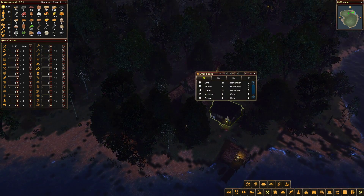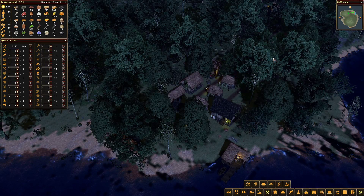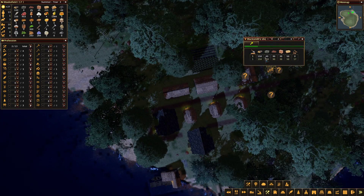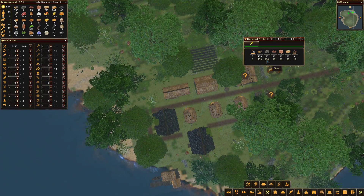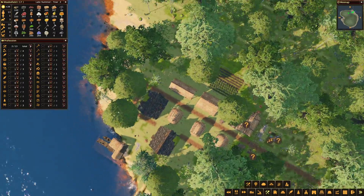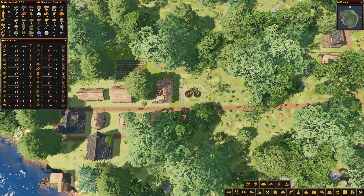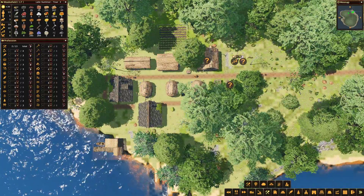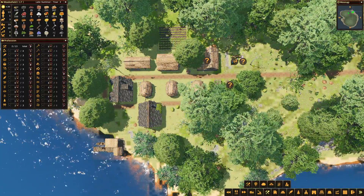I wonder if that needs any repair now - doesn't seem to. So we've got everything we need apart from the stone, and we've just started adding stone - 65 there. Making good progress on the blacksmith hut. Once the blacksmith's in place we're going to have all of the fundamental buildings we need and all the basic resources to give us food, clothing, and tools to make things moving forward.